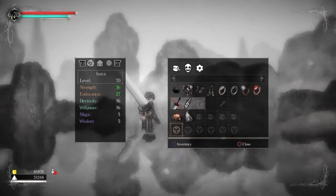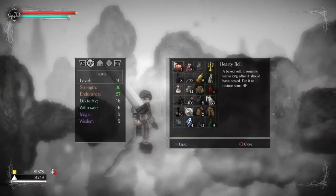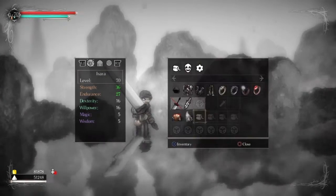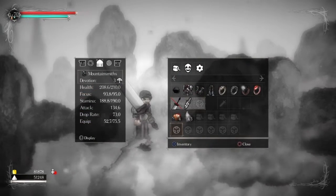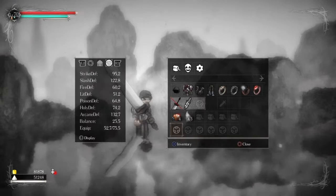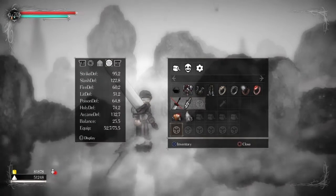This game is essentially a Souls game in 2D. As you can see the menus are the same — you've got item slots, magic, and weapons. Your weapons have different animations. It is exactly like a Souls game, except it's 2D.